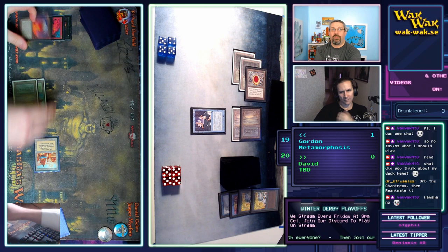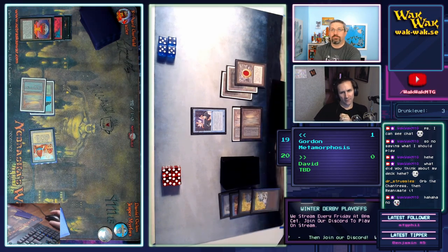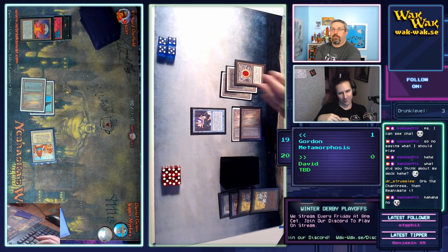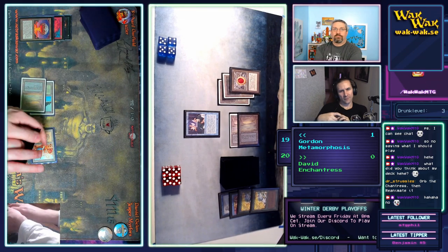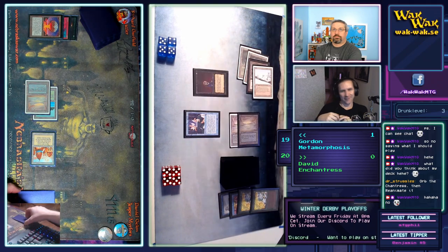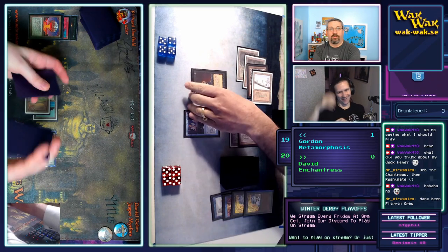Gordon could use the Orb on the original Enchantress to tie up David's mana. It looks like he's putting it in his graveyard, but Gordon's going to flip anyway — there he goes. Nice! He still has one Enchantress with an upkeep of two blue. That was a Mind Twist for three — ooh.